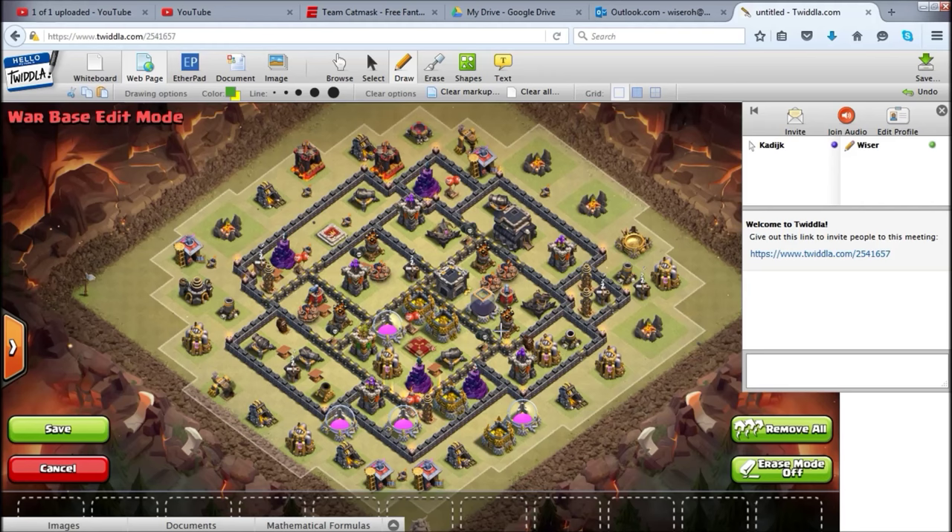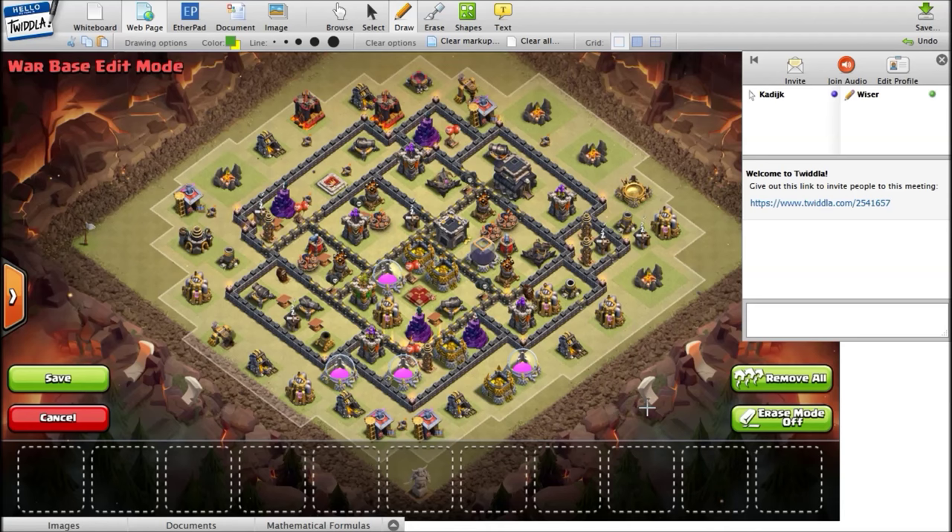A huge theme of this base is that everything is meant to prevent anything from happening to the queen — that's basically the base you need to take out. Nothing is walkable and all the air defenses are good. I'm not a huge fan of two air defenses in one compartment — that's a very high-value compartment even though it's protected decently well. In wars I've seen people break a wall first, then quake a wall, and go for two air defenses and the queen in one compartment. A max attack would actually be very viable in this base while quaking the outside.